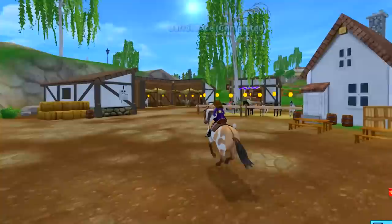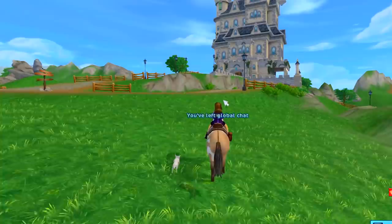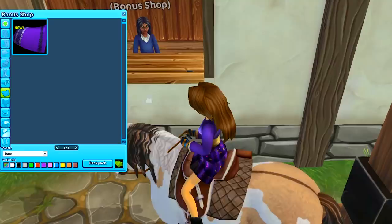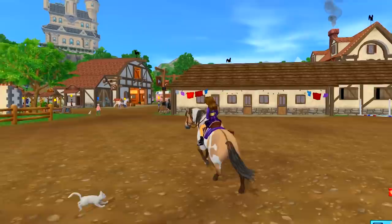Let's go over to Moorland now to get the freebie item. I just found out that if you are a Star Rider, you can actually get free items. Let's go to the drive-through window and pick up the freebie. It looks like the freebie item in the bonus shop for Star Riders is a brand new saddle pad — perfect, it goes so well with my outfit! Look at that blanket — love it so much.